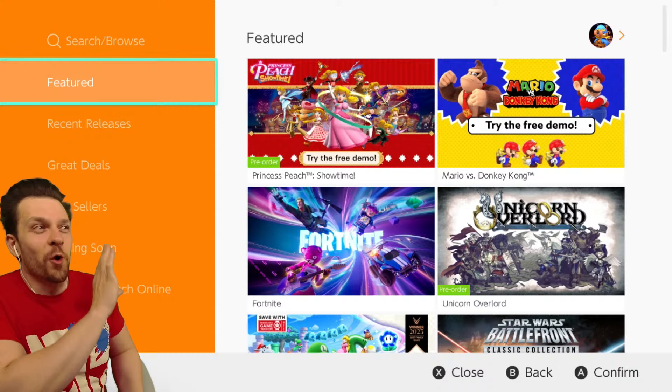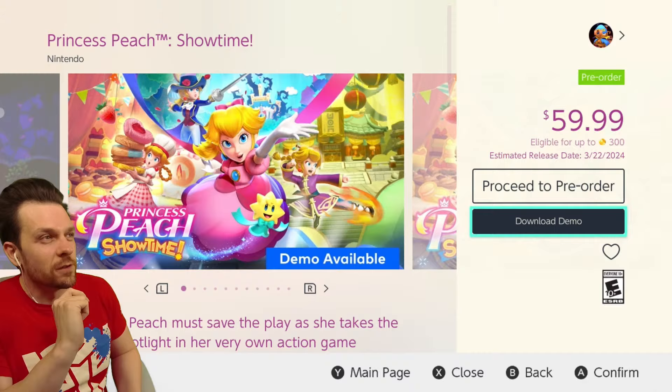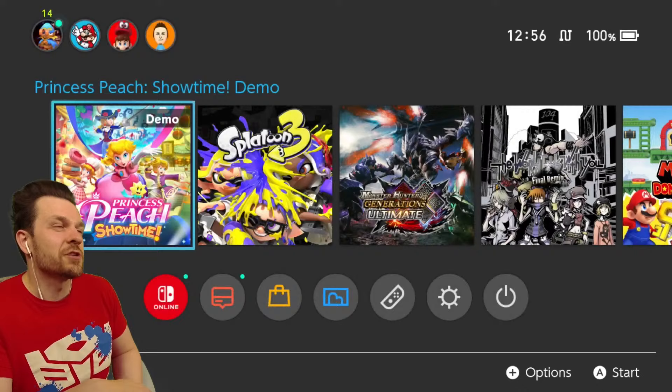Right now, if you guys click over here, you'll be able to pre-order the game. Of course, you guys can do so right on the eShop. But if you click on over to download demo, you'll be able to download the demo and play along with me right now. Oh my gosh, how cool is that?